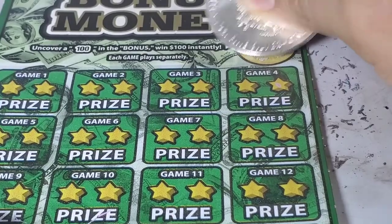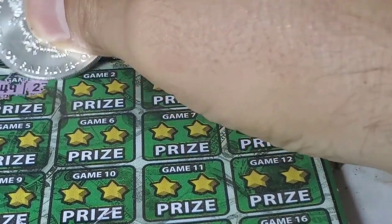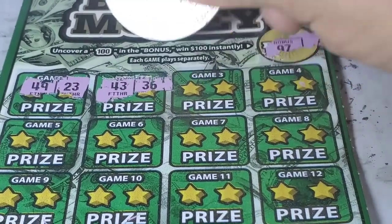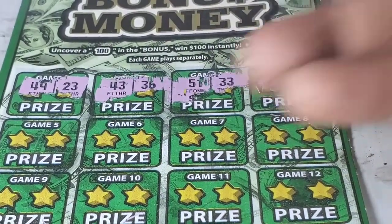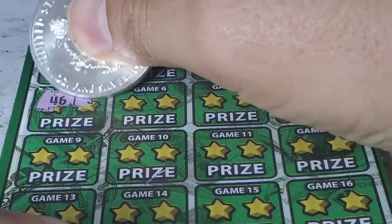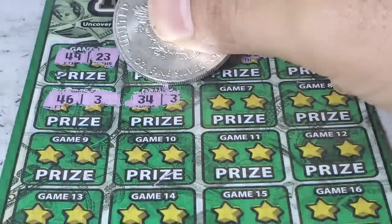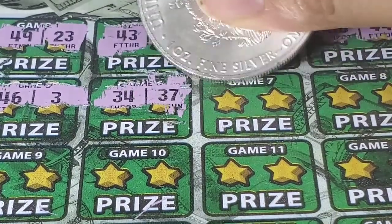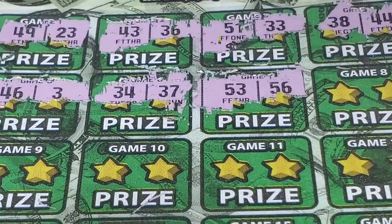Let's see the first bonus — no match. The first one is not a match. We need to match the numbers — no match. Okay, so we have the three and we need the four. Let's see — no, it's seven, 53, and that's 56 — another no match.